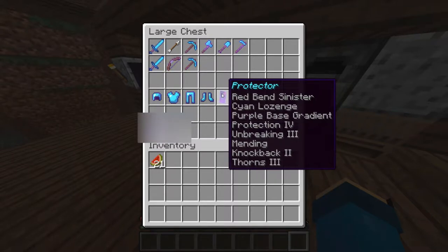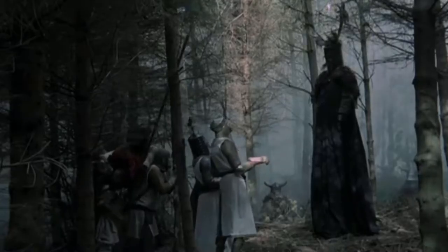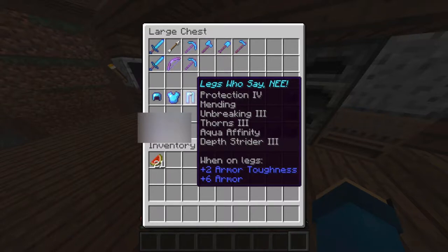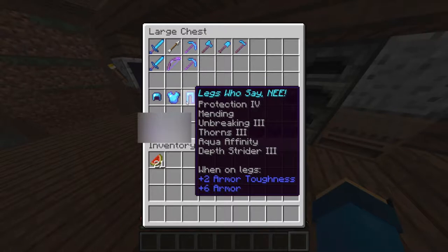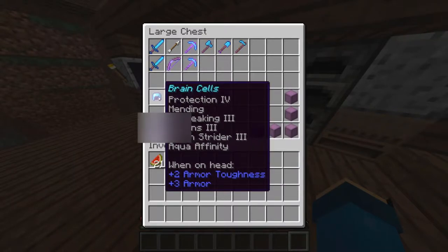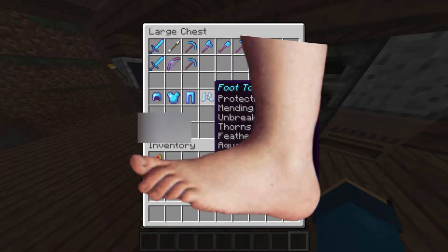Protection four, unbreaking three, mending, knockback two, plus thorns - so if they hit me it hurts them. My foot/toe protection has protection four, mending, unbreaking three, thorns three, feather falling four, aqua affinity, and depth strider three - called 'Foot Toe Protector.' Legs: protection four, mending, unbreaking three, thorns three, aqua affinity, depth strider three - called 'Who Say Me.' Chest guard: protection four, mending, unbreaking three, thorns three, aqua affinity, depth strider three - called 'Brain Cells Chest Guard.'